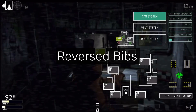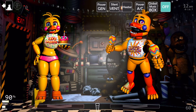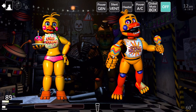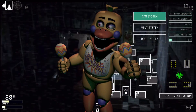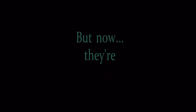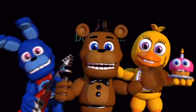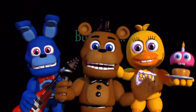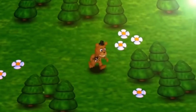"Reversed Bibs" refers to how in UCN, Toy Chica and Rockstar Chica would sometimes have their bibs flipped due to their sprites being mirrored. When Toy Chica jittered in the office or Rockstar Chica appeared in the hallway, their bibs would be reversed — though this was fixed in an update. It's also worth mentioning that in the FNAF World trailer, Adventure Chica's bib is flipped when she pops up alongside Adventure Freddy and Bonnie.